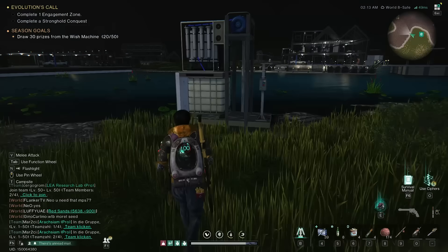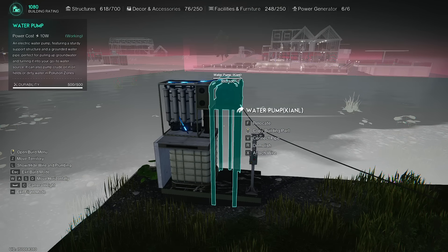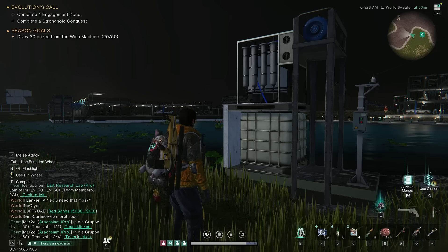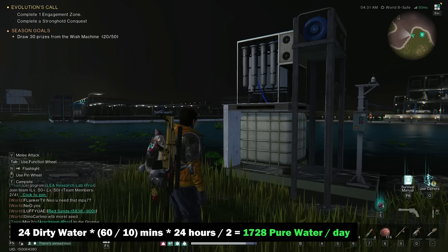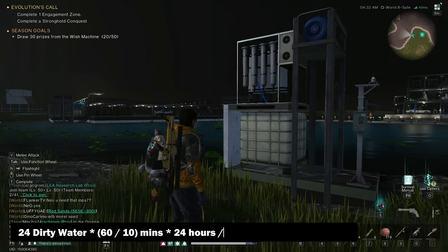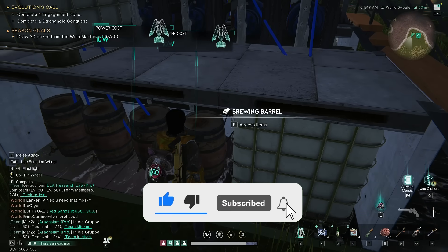I suggest you place a structure like this next to a body of water. It consists of 1 pump, 1 tank, and 1 water purifier. This station will produce 1,728 units of pure water per day, which should be enough for all your needs including the acid factory. However it will require 20 more watts of energy, and you should remember that. Don't forget to like this video and subscribe to the channel if this factory will be useful.